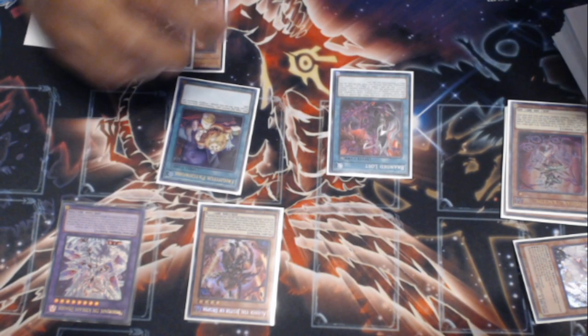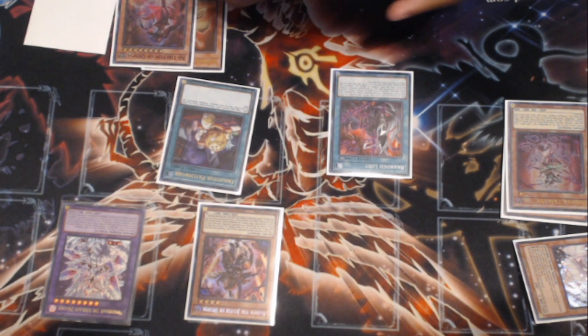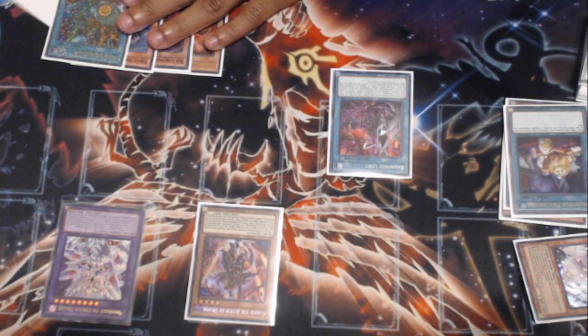We're going to resolve the Lubelion to put into the Extra Deck, putting back in the Fallen of Albaz to make Mirror Jade. On a separate chain link, we're going to be resolving Edge Imp Chain to give us Patchwork. We're going to resolve Patchwork to search another Edge Imp Chain, but more importantly, the Polymerization. The Polymerization doubles here because we're going to make another Fusion Monster, but in the Graveyard is where it really shines.